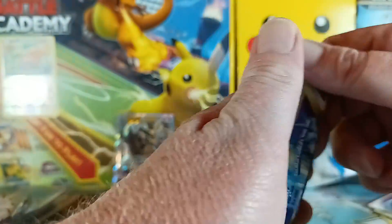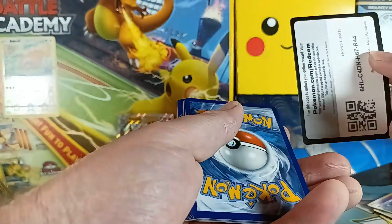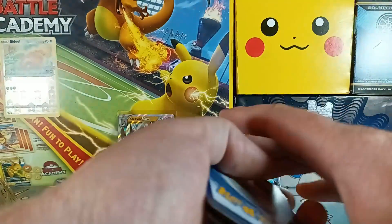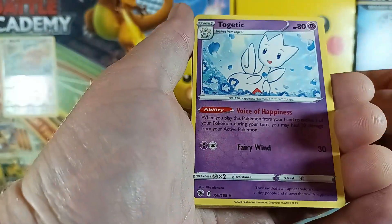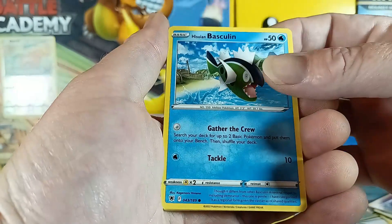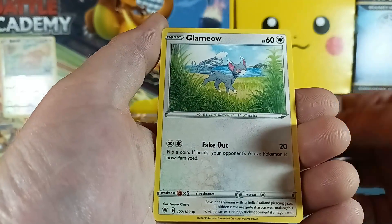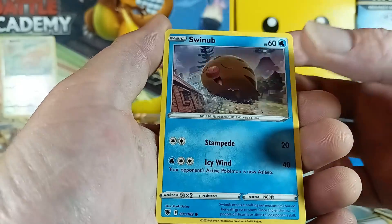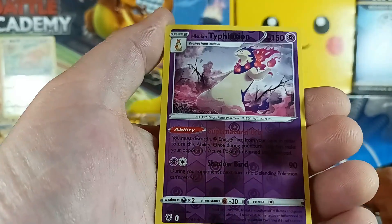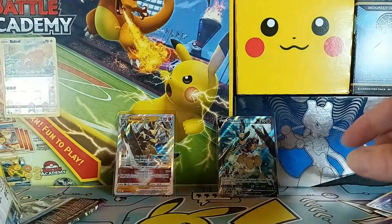Let's go to an Astral Radiance pack. One, two, three, four — how about grass? Fire again. Togetic, Ursaring — wait and see. Arcanine, yeah that guy. Puchina, Glameow — that's a nice one — Swinub, Patelpet. Oh, Hisuian Typhlosion — that's a nice one! And Avalugg — wah wah wah.